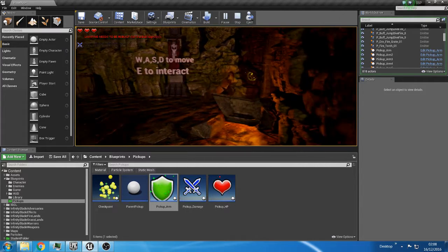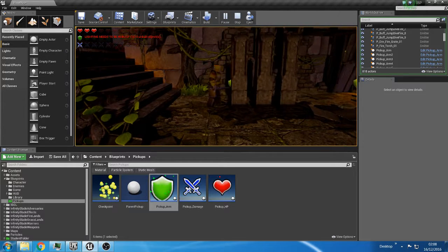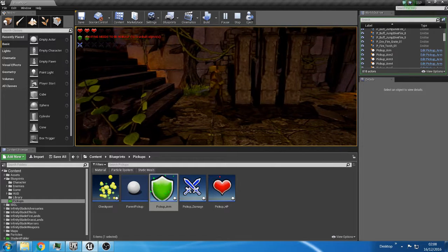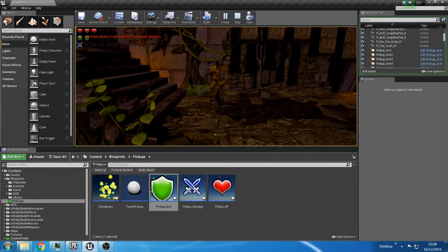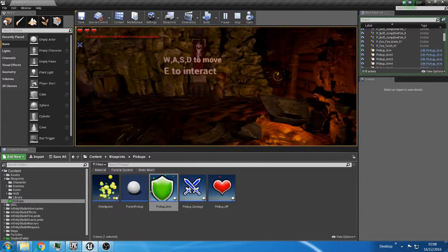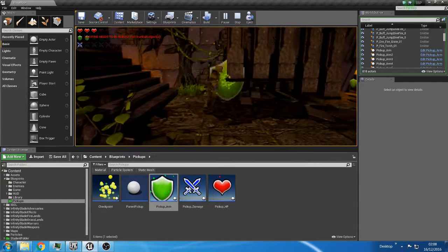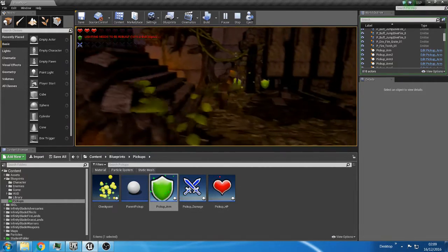The door opens, let's go inside — our first pickups are armor pickups. The first trap we have is a squisher. At first these didn't instantly kill you, but after people tested my level, they were able to get stuck between two of the hammers. So I made them an instant kill when you get hit. Let me show you that again by actually being under them — there we go.